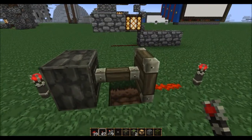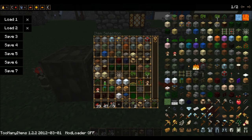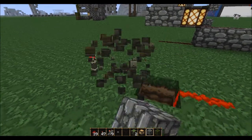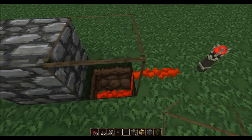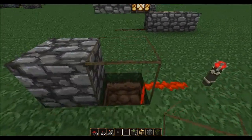How does it work? Because this piston arm is a transparent block. Not only the piston arm, but for example if I take a piece of glass, that is also considered a transparent block. So you can put your wire through a piece of glass and it will still continue. You can also do this with glowstone.